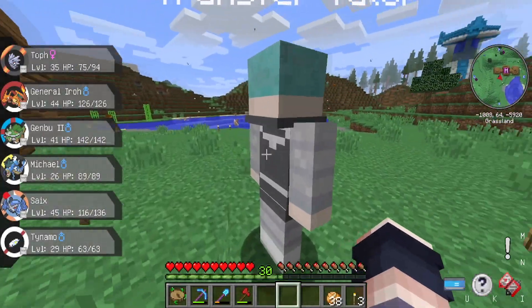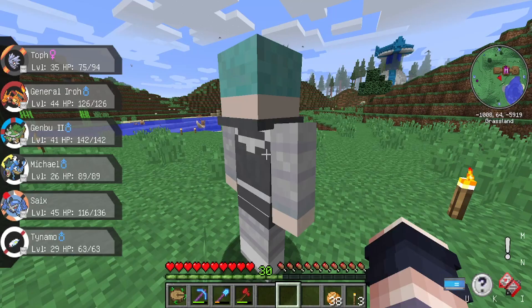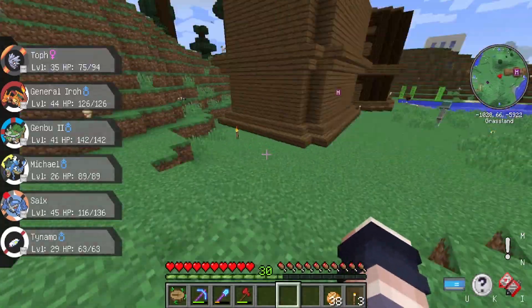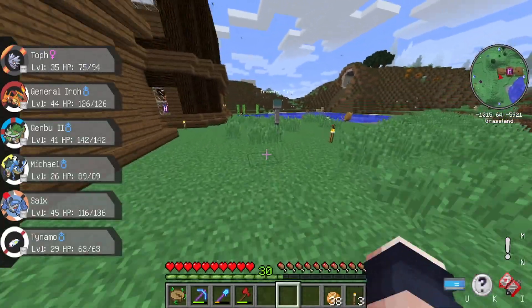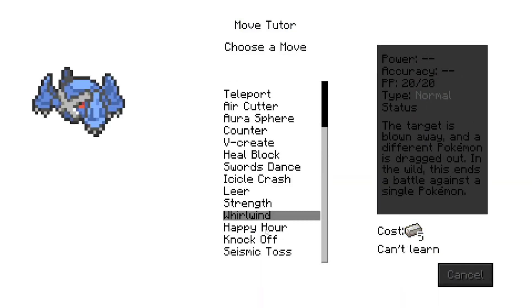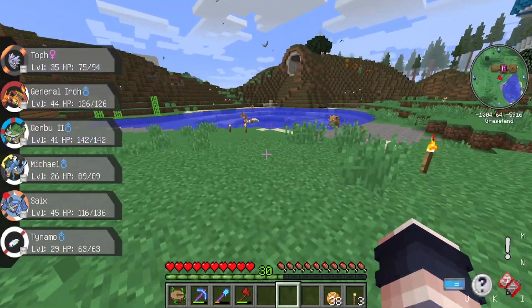We're nearly done here with the transfer tutor. Knock-off is probably the best move. You got Sturdy Boulder. Does Metagross get Knock-off? It does have Sturdy. I think it does get Knock-off. I don't want to have to go get two rubies for this, whatever.